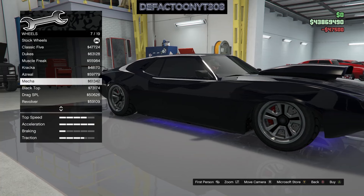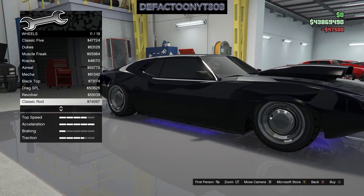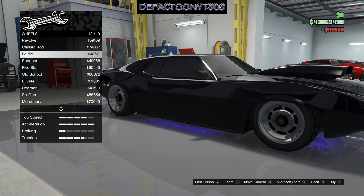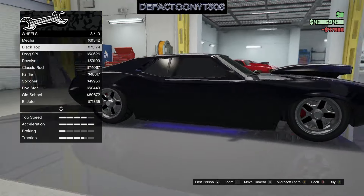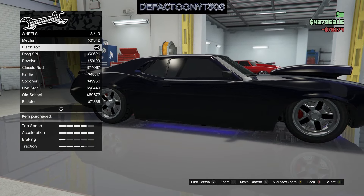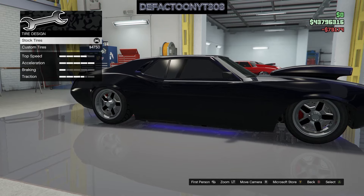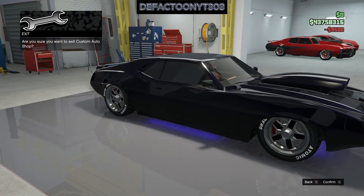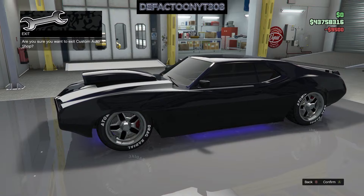We finish up here and then take it out to the track to test it a bit, and also do some city driving. This car is awesome — I ended up going with some deep rims on this one. Some deep rims — there you go. That's a muscle car right there, a badass car. Look at that — beautiful.